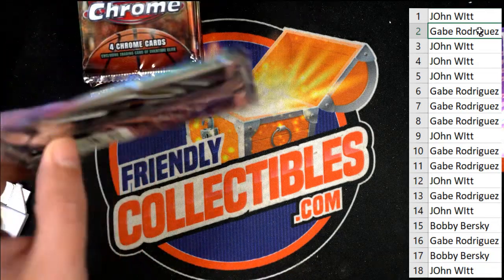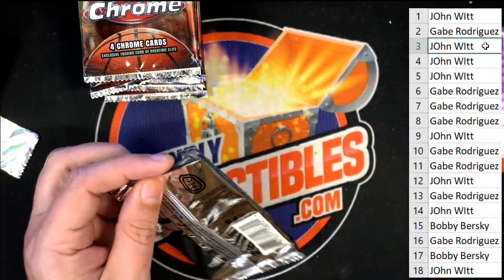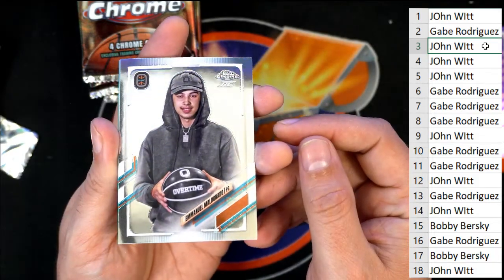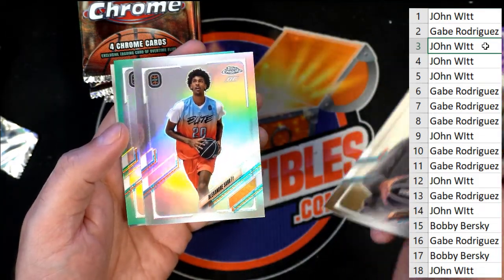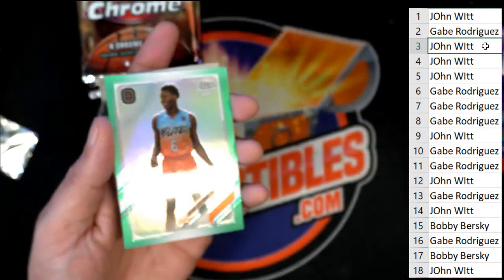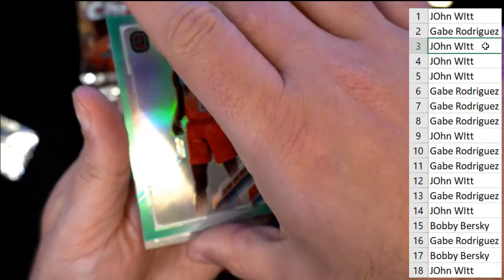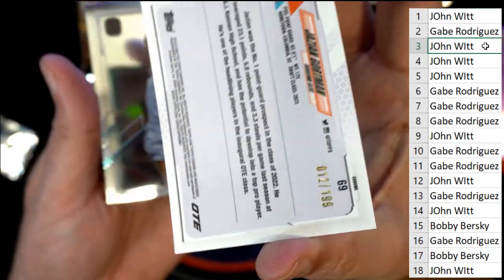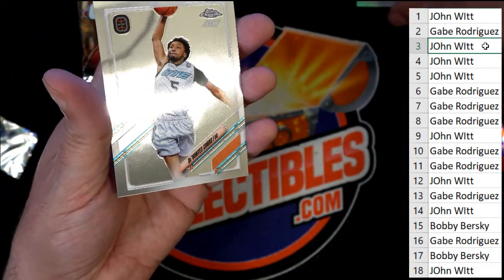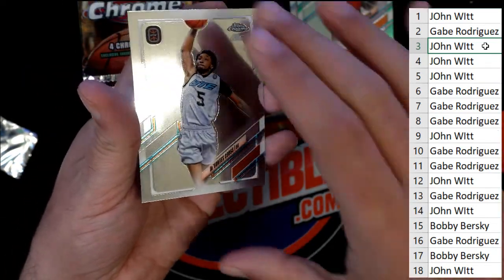John W., pack number three. I hope we can pull a monster hit in the break — just looking for treasure. Nice refractor, John, and here's a green parallel, number two, one ninety-nine. So there are two autographs in the break too, it's going to be really exciting. That's your stack right there, John. That's Gabe's stack. Eventually I'll have a stack for Bobby.